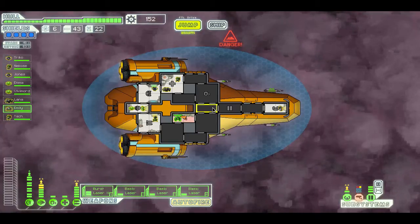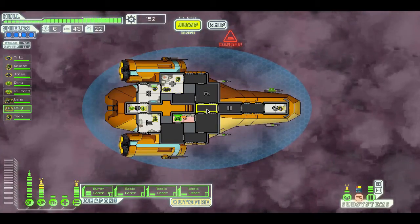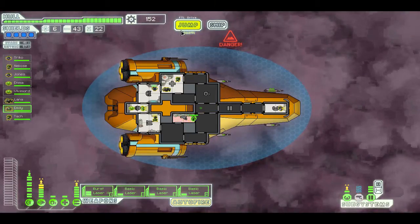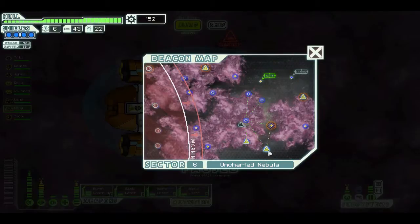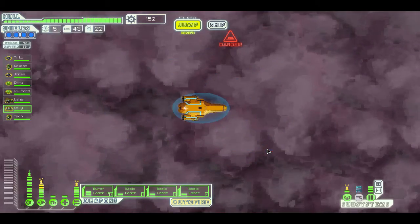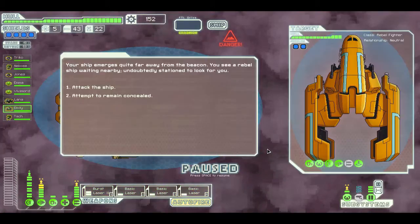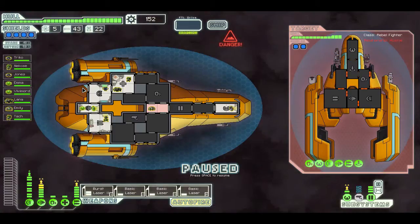Just repairing my sensors even though it doesn't really matter since I'm in the nebula. The places out of a nebula in a nebula zone are usually the ones that are stores — that's all weapons.